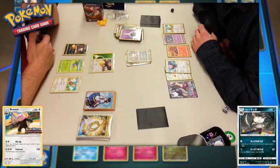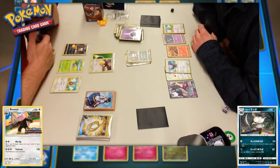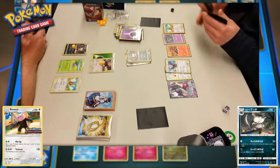Player two goes for the attack — that's the knockout. And that is this particular match in the Burning Shadows pre-release. The last prize is claimed and victory goes to player two.